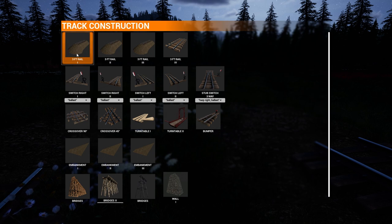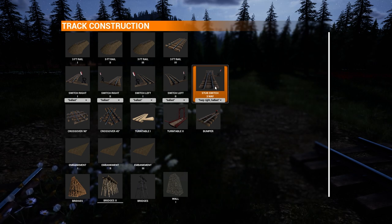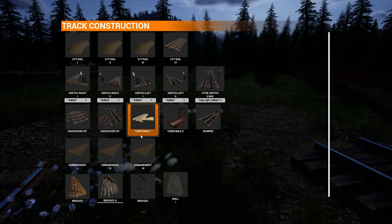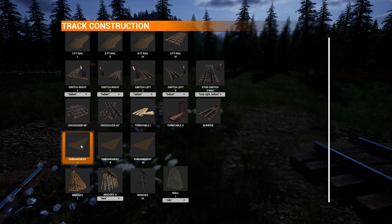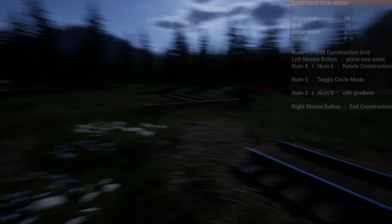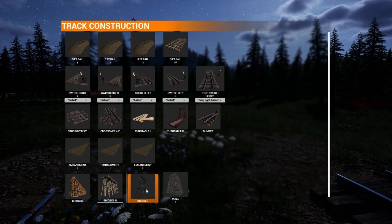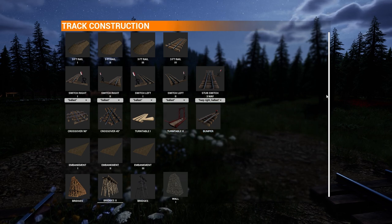There are different types of track, switches, a stub switch, a three-way switch — left, right, and center. There's a crossover 90, crossover 45, turntable, another turntable, and bumpers — they added bumpers, that's great. For embankments there are different fill types, wood bridges, a new wood bridge, fireproof red bridges for fire-related gameplay, a steel bridge, and what looks like a stone wall.